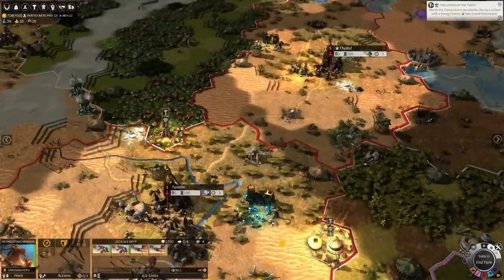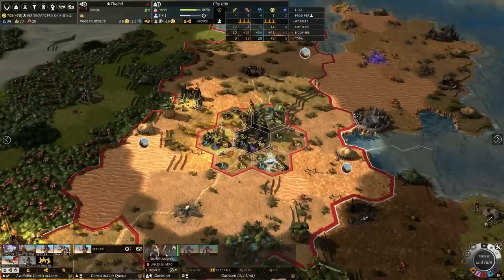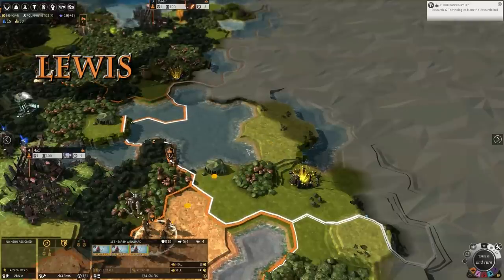Glass steel is the one that gives you more initiative, but titanium is more defensive. Yeah, titanium is a bit tougher. Glass steel is a bit fancier. Fancy.